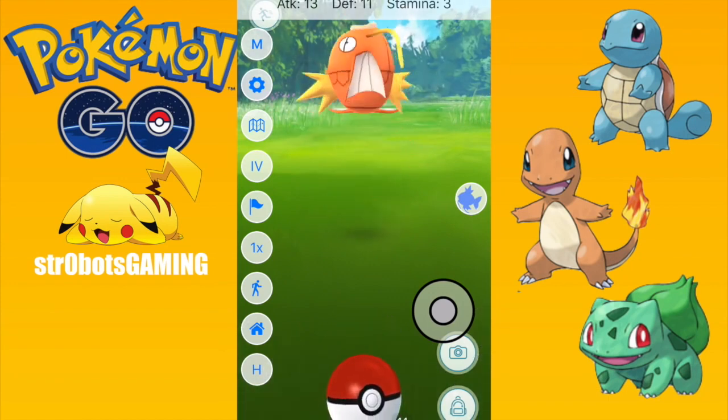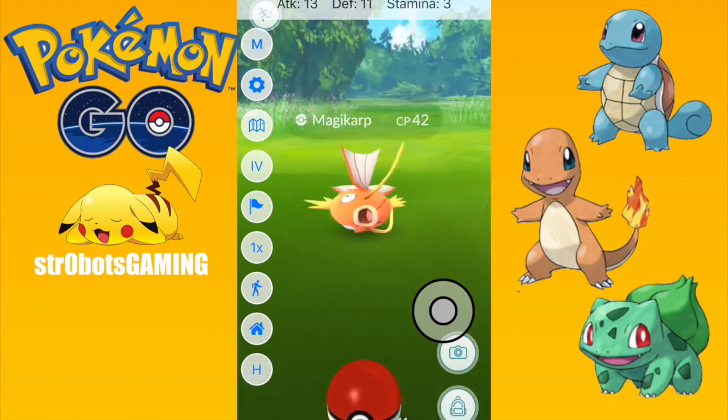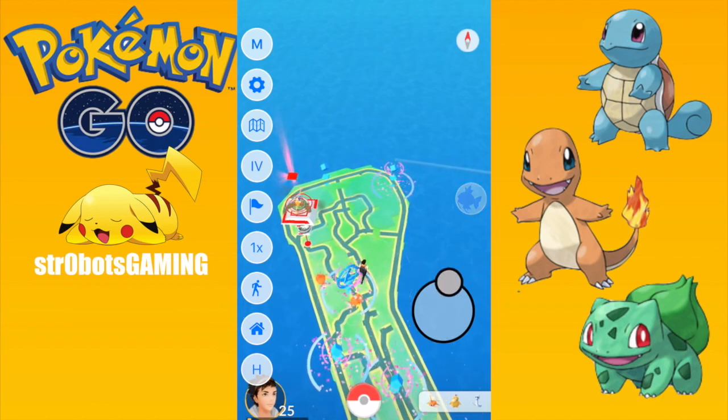Everyone needs this app, for sure. This guy has terrible stamina — he's horrible, I'm going to run from him. If you don't know, 15, 15, 15 is perfect. So if those three numbers all say 15, then you've got a Pokemon that is 100% perfect.